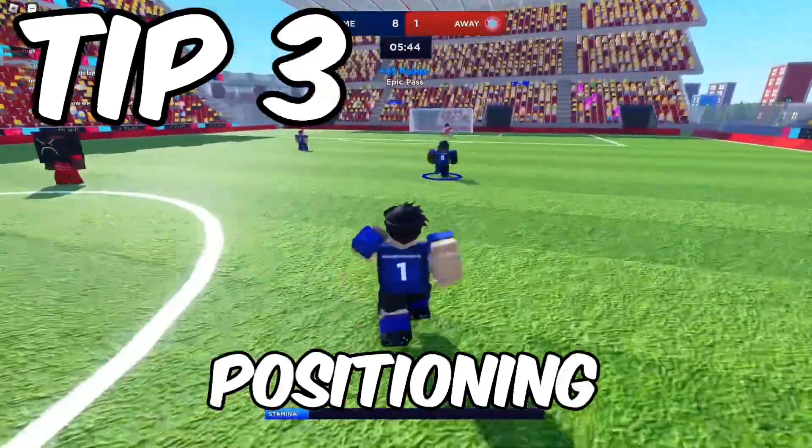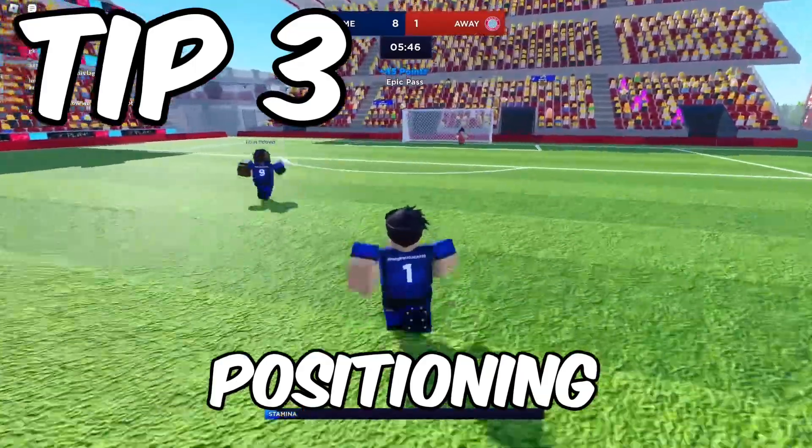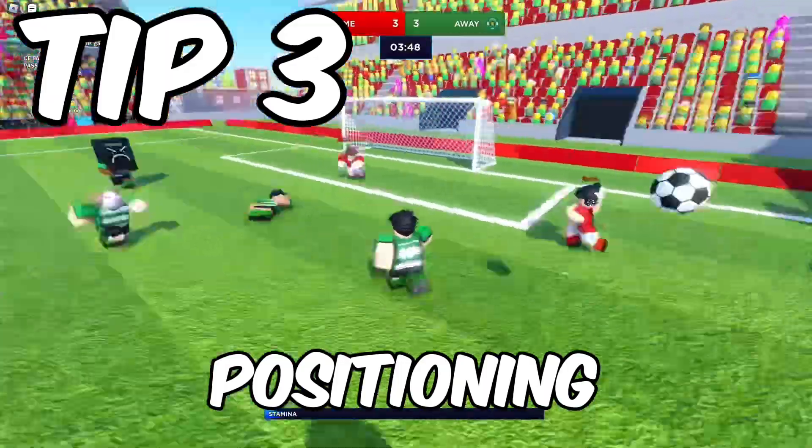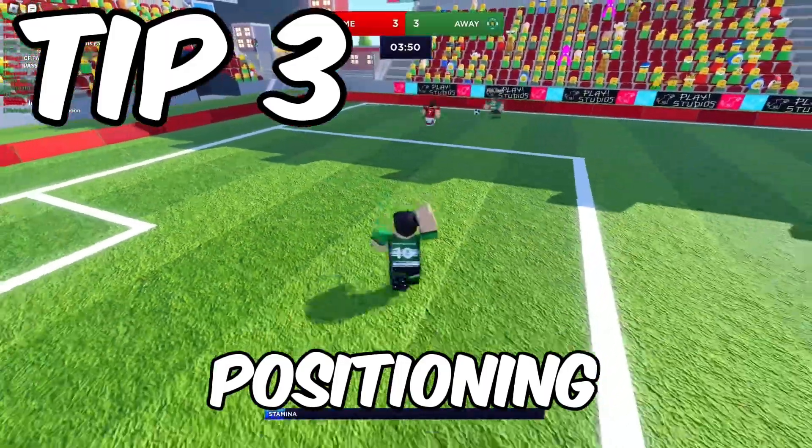Next is positioning. Positioning could help your team by giving a good and free option and opportunity to make a play or counter attack from a goal kick.